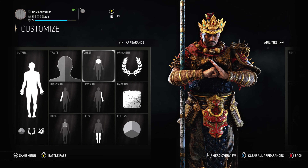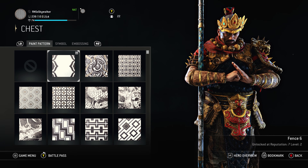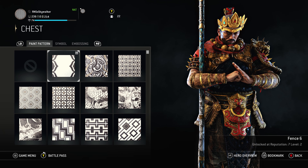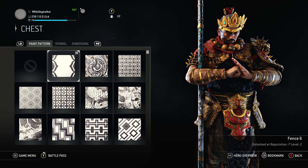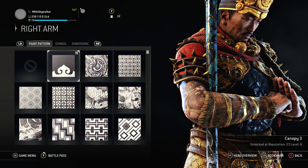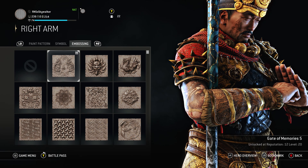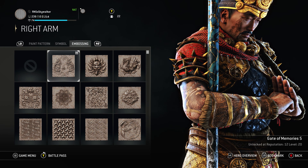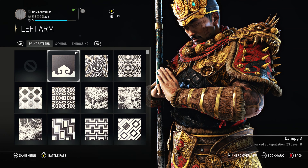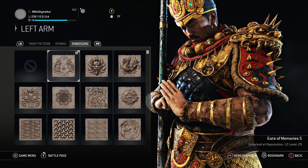It looks really good with shades that have black in it — color shades that have black in it. This armor set looks really really good, and you actually see this loadout in a couple of my videos too. It just looks great in game as well. Paint pattern for the chest: Fence Six. Right arm: Canopy Three, no symbol, Gate of Memories Five for the embossing.